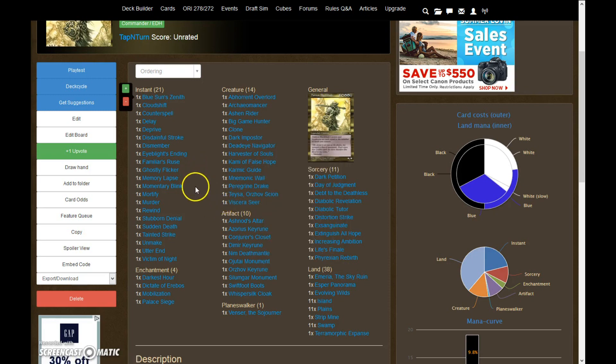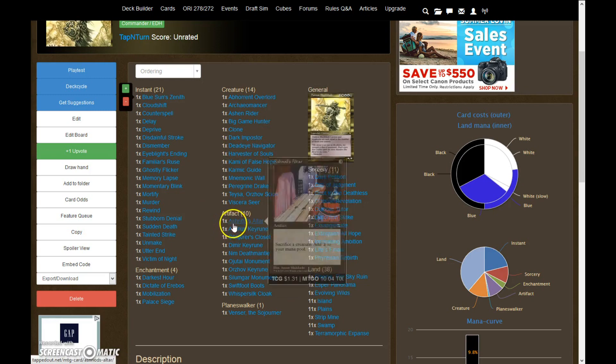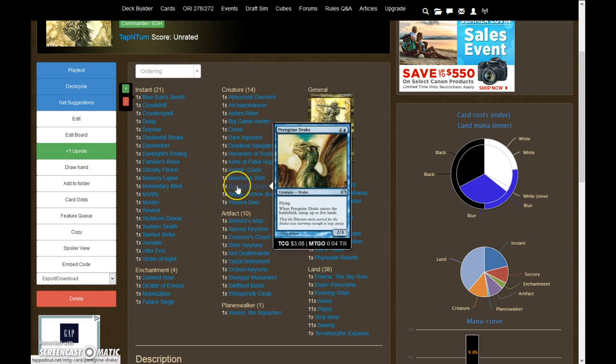Another thing you can do with the infinite mana from Deadeye Navigator and Peregrine Drake is use Dark Impostor's six-mana ability to exile a creature, making him get bigger and bigger — you can exile every creature on the board. You can also generate infinite mana using the Ashnod's Altar, Nim Deathmantle, Karmic Guide combo if you swap out Peregrine Drake. A lot of these cards fill a dual role and a dual purpose.